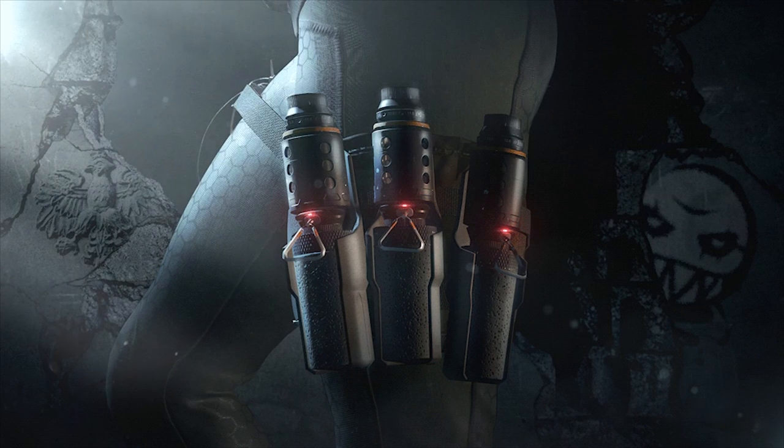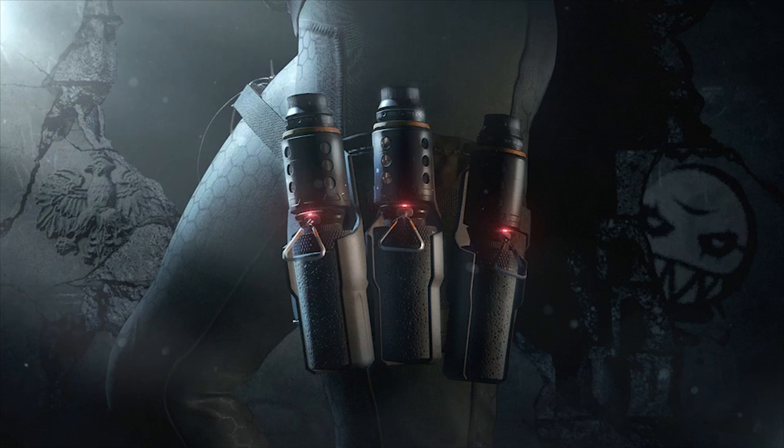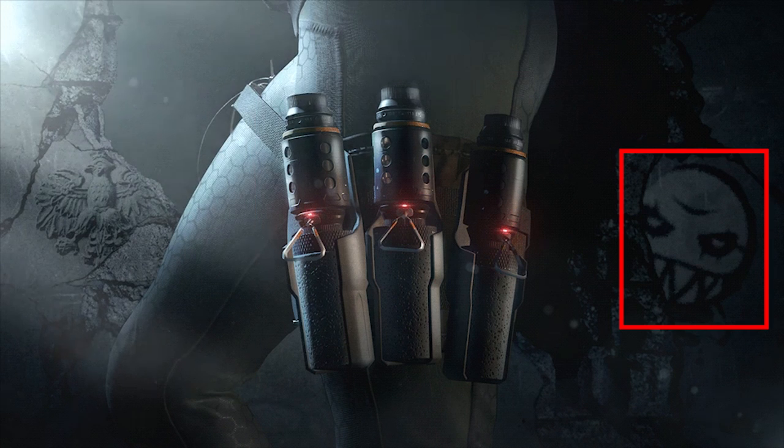Hey guys, this just dropped on the official Rainbow Six Twitter and it's a teaser for Ella. We've seen Ella in the leaks, we know what she does, and this matches up perfectly. We can see her skin-tight outfit is exactly what we see in the leaks, and we get to see her actual gadget in this picture, along with her actual icon in the background as well.